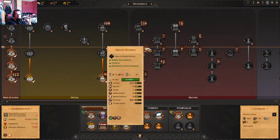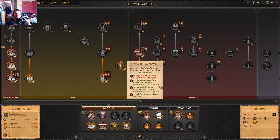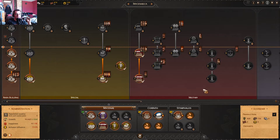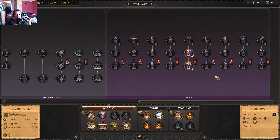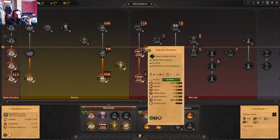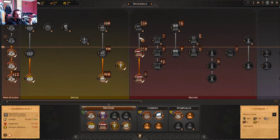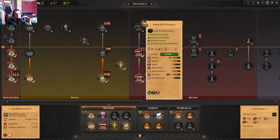So the spearmen are going to have a permanent bonus of plus 6 melee defense, bringing them up to 54. I also have a Statue of Agamemnon which gives them an additional 5 melee defense, bringing them up to 59. Plus 20% from Athena as well, and plus 8 more morale. They are going to be super duper tanky. Eventually we'll upgrade them to armored spearmen — they start with 55 melee defense, and it's insane.